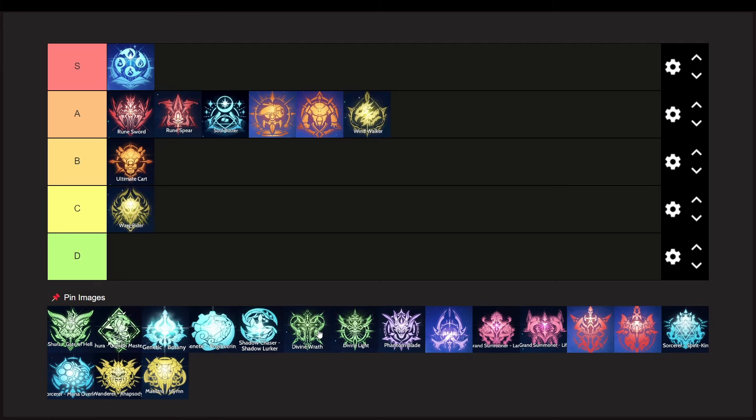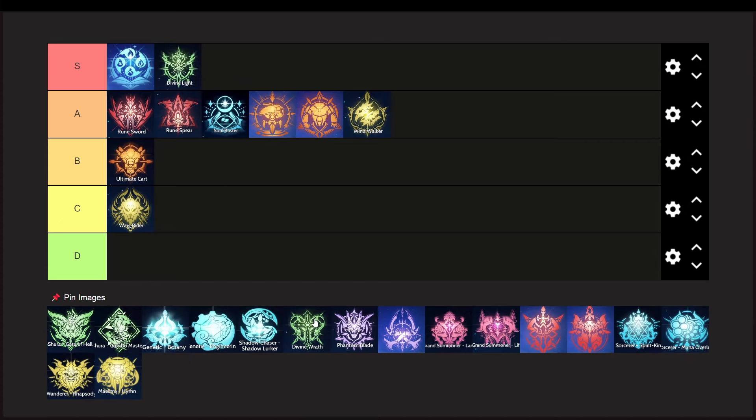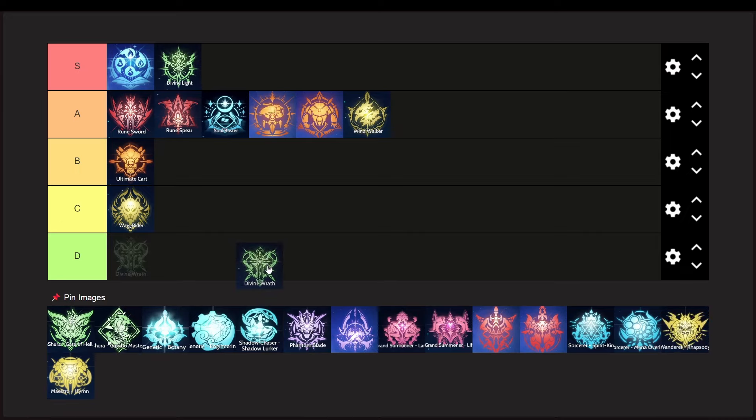Archbishop is an easy S tier for the full support build. You can't go into PvP without a full support class on your party as you will struggle really hard. Archbishop is still the best support and no one can replace it. Divine Rat on the other hand is mediocre if compared to other magic type classes, so I put them on the C tier.